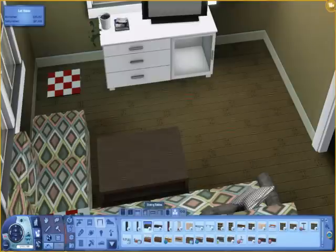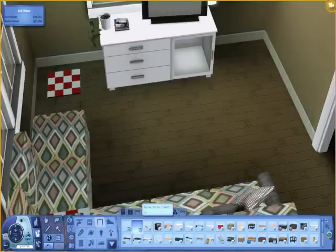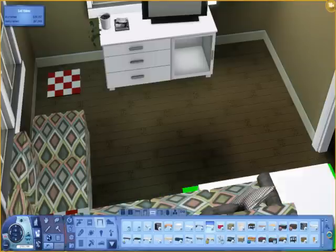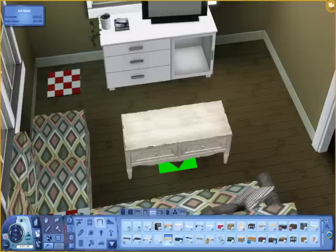Next I needed to find a coffee table. That one looked really nice, but I decided to keep looking. With the TV stand and the table, it would just make it too blocky, too crowded. So I just kept looking and then fell in love with this one.